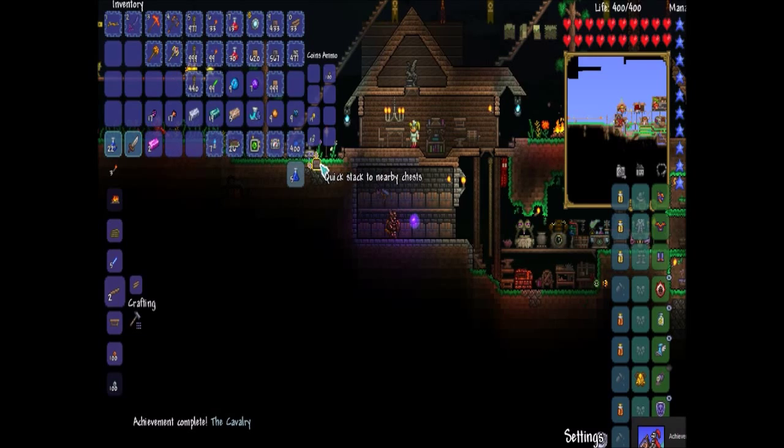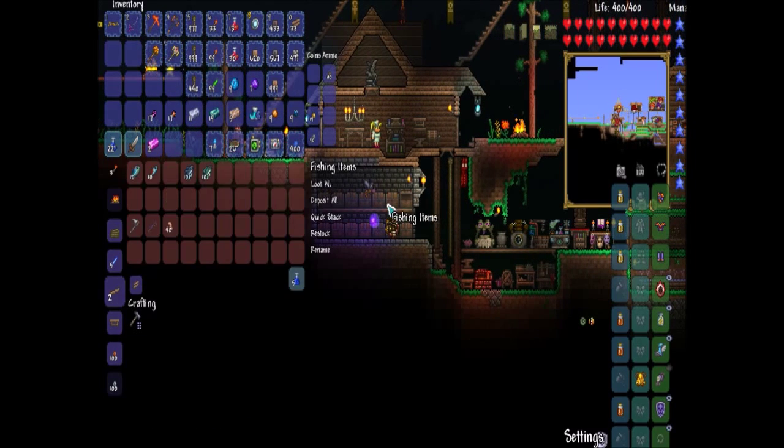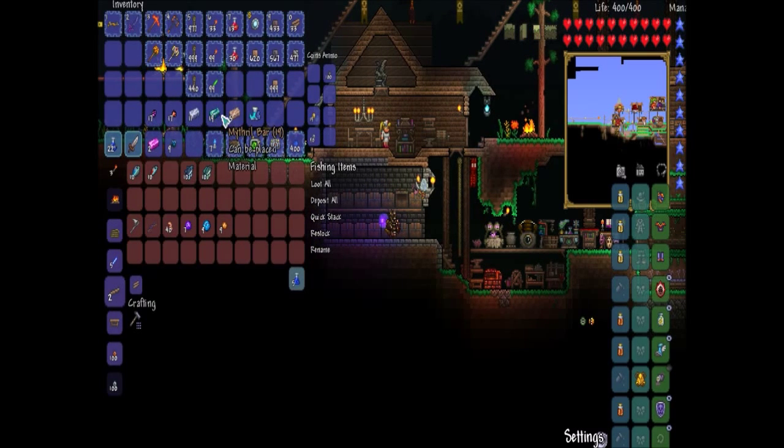I'll take that — definitely — because I've been wanting to get a mount. So much bait though. Fishing quests are going to be so much easier now. We got some ores — platinum and mithril. Wow, we got a lot of mithril. Let's go ahead and make the Mithril Anvil.